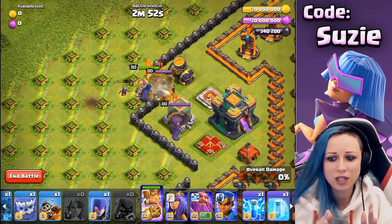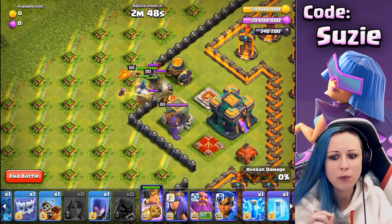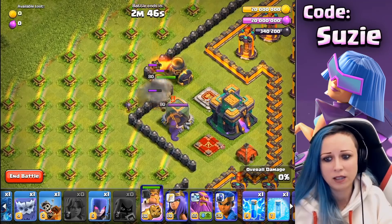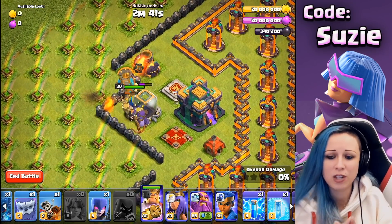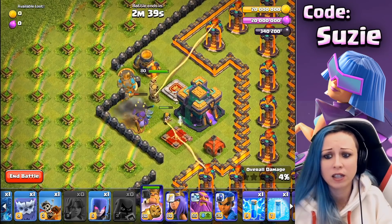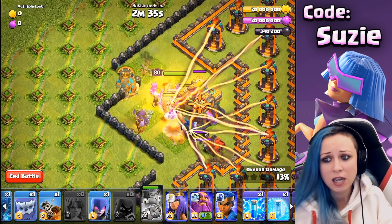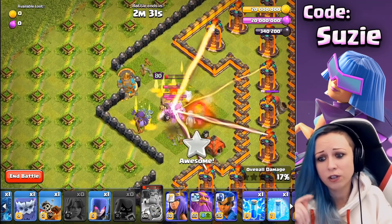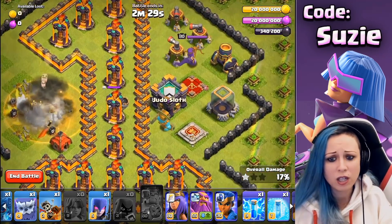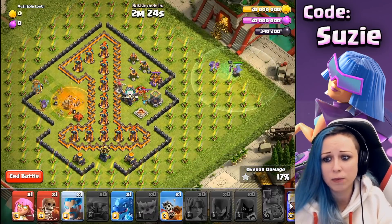First of all, you have to send the P.E.K.K.A. King behind, and wait a little bit with the Headhunter and Valk there. Because there is a Springtrap in front of the mortar and you don't want to lose the Headhunter — she helps you with the heroes. Keep eyes on the King because you want to use his ability before the single Inferno locks on him, to make sure he's clearing the Town Hall. That's the plan with the small kill squad: clear the left side of the base.